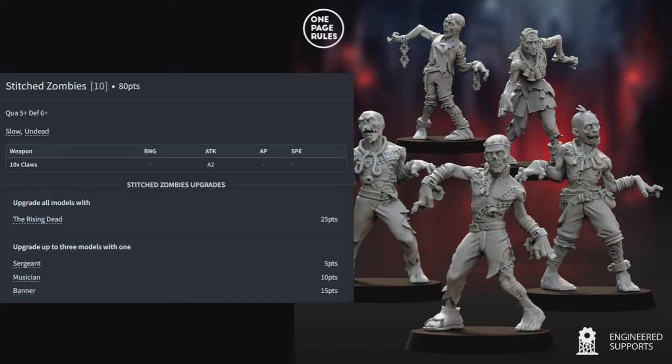Drained Soldiers: 10 for 80 points — Quality 5, Defense 5, Undead — with 1 attack each from hand weapons. You can replace all hand weapons with halberds (Rending) or spears (Counter), and upgrade 3 models to Sergeant, Musician, or Banner. These are your bog-standard infantry found in most Age of Fantasy armies — throw-away chaff units or big bricks of area denial, especially with spears.